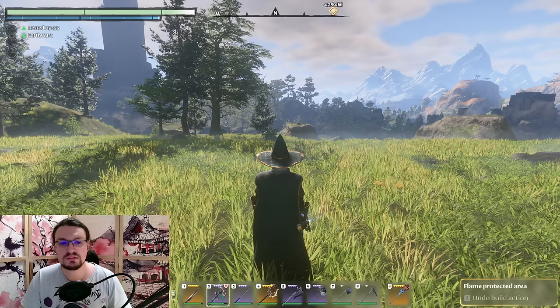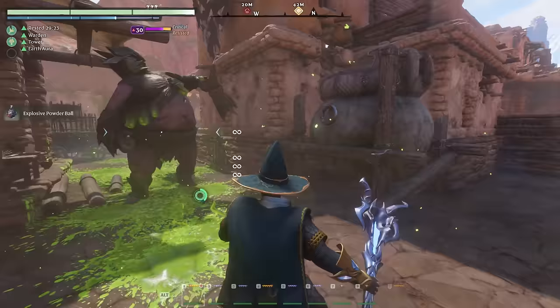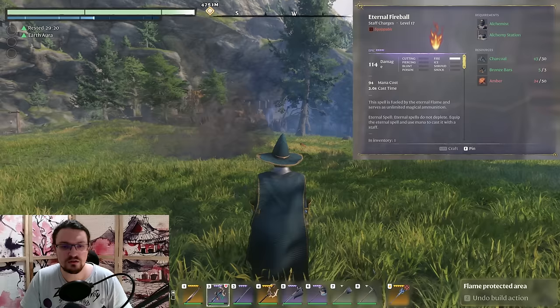Now let's look at the spells. Our bread and butter is the Eternal Acid Bite — a carpet of poison spewed in front of you — which we use for basically all fights. It deals insane amounts of damage and is essentially the boss killer for every ground enemy in the game. For ranged enemies I highly recommend the Fireball, which deals around 1,200 damage and has a large explosion range — the whole smoke area is the explosion.